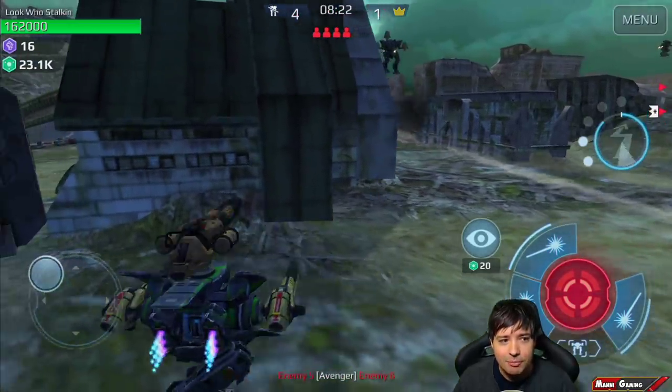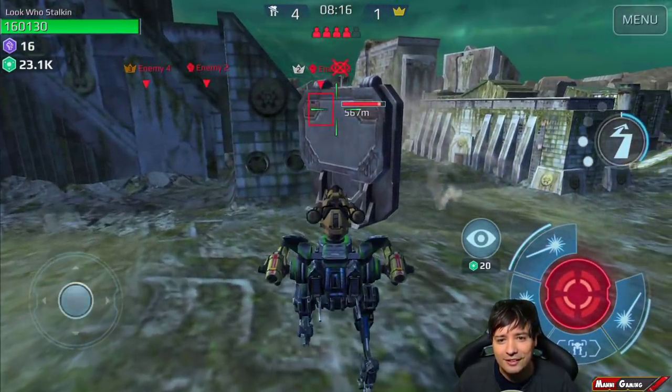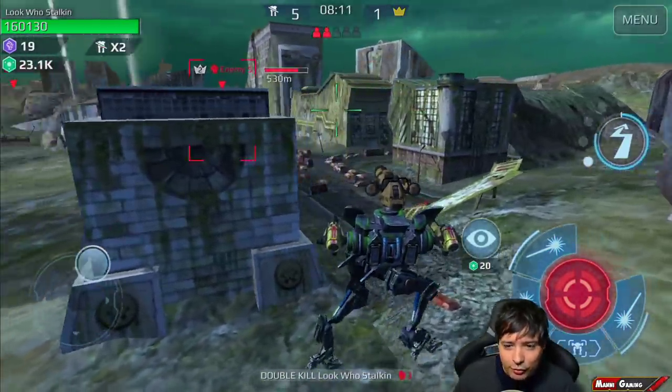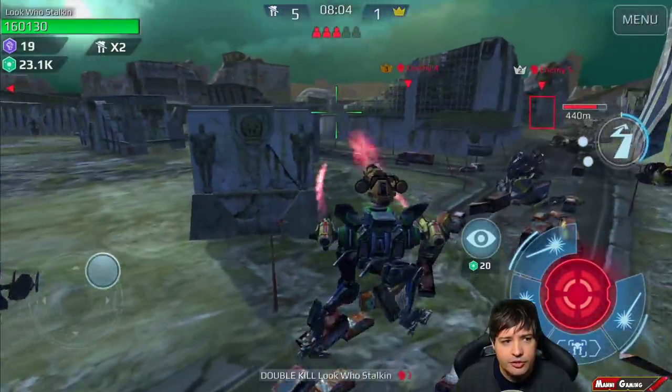He's going to jump now — yep, see, that's why you don't need Quantum Radar. You just jump around the wall, jump around the corner, and now he looks pretty frustrated and can't get you. No Quantum Radar required on this robot.